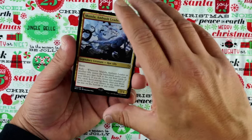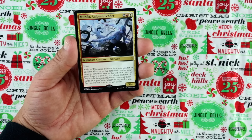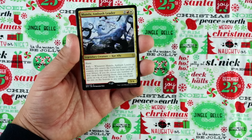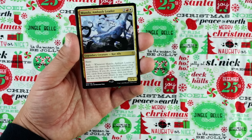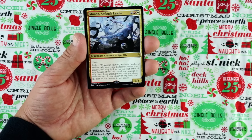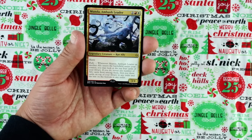Our other rare is Munda, Ambush Leader. Two red, white, legendary creature, core ally. Haste, 3/4. Rally: when he or another ally enters the battlefield under your control, you may look at the top four cards of your library. If you do, reveal any number of ally cards from among them, then put those cards on top of your library in any order and the rest on the bottom in any order. For draft, he was pretty good. Two colors kind of sucked, but the fact that he could just filter out your deck if you have allies — he's just making you scry four each turn for allies, basically. Not bad.